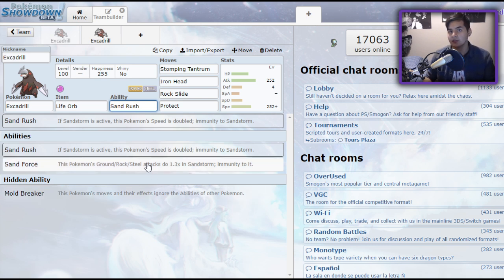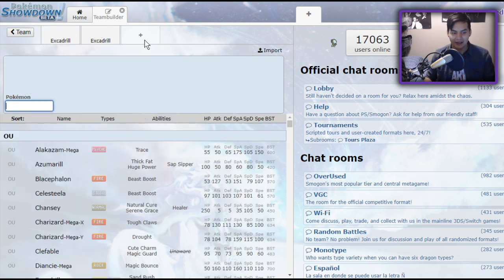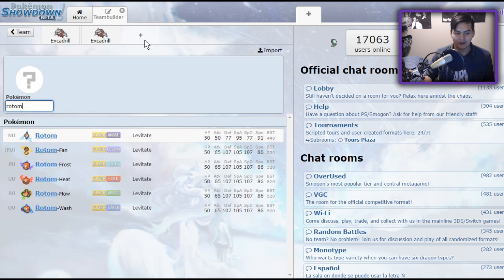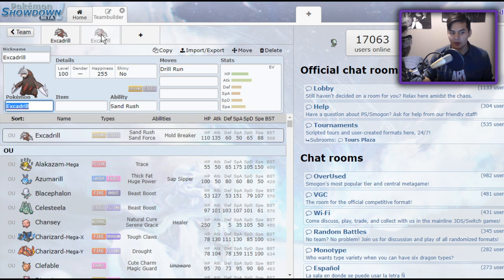Excadrill also has the option not to run a Sand Rush set, but to run a Mold Breaker set. What this allows it to do is actually KO every single Rotom form except for Grass and Fan. Fan is the only Rotom form that remains immune, and that's actually kind of hilarious — it's because it's Flying type with Levitate. It was redundant, but it saves it in this case. Rotom Fan is not exactly the most viable Pokemon, though.